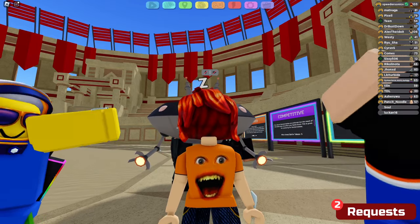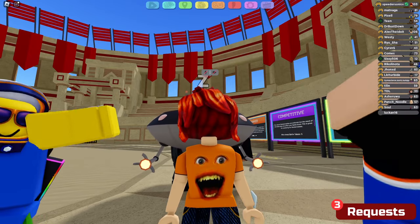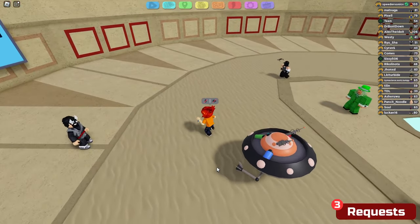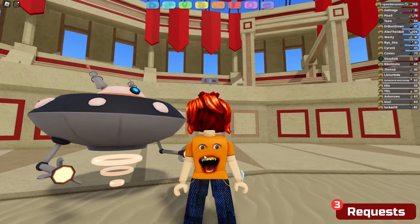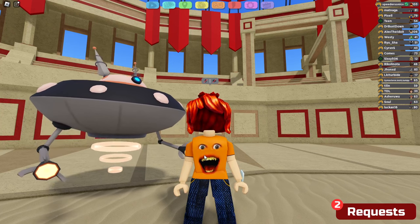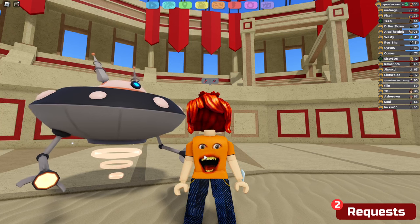Hello everybody, welcome back to another video. In this video we're going to be taking a look at Guard Drone. I know it's kind of a random thing, but Guard Drone is a UFO and UFOs are in space — and just what happened today, there was a solar eclipse. I was actually in the path of totality. I got to see the solar eclipse in its most beautiful state and it honestly looked like a black hole.